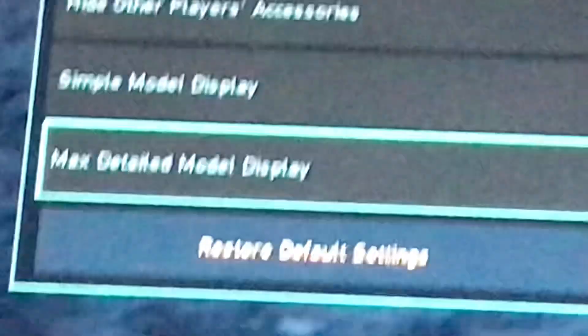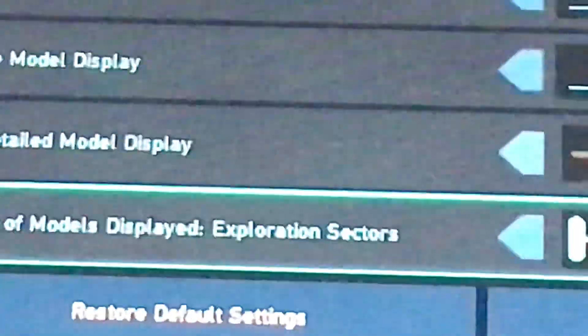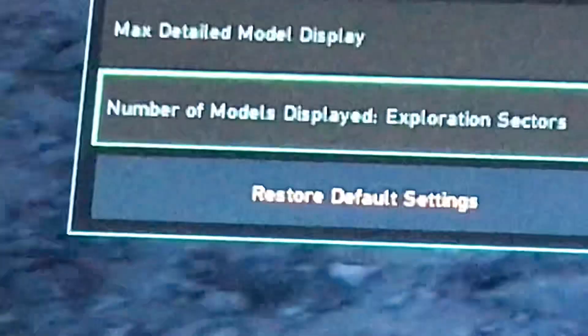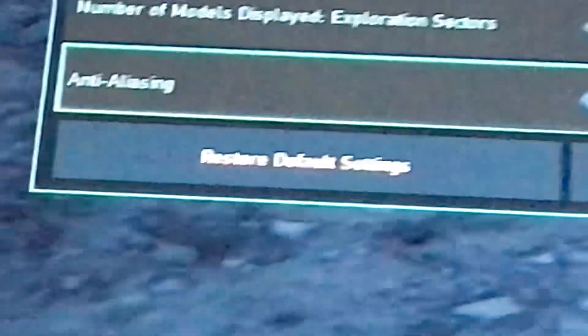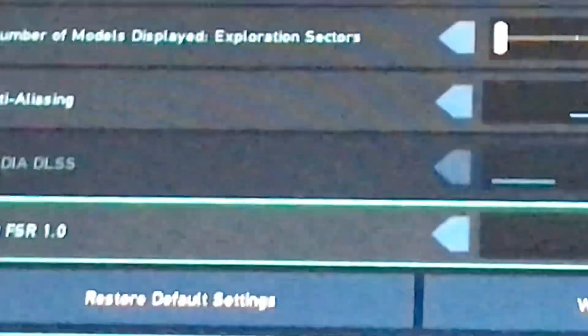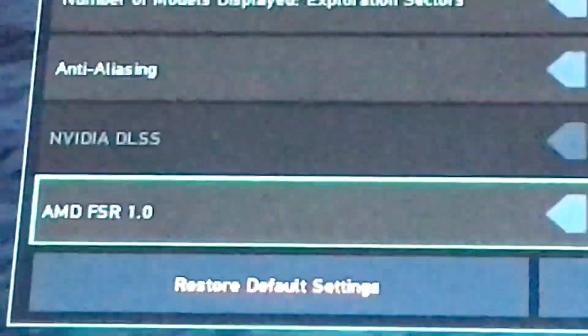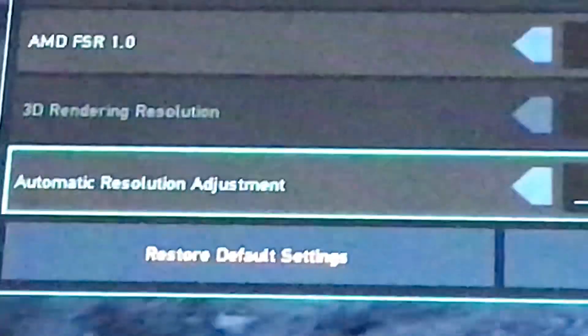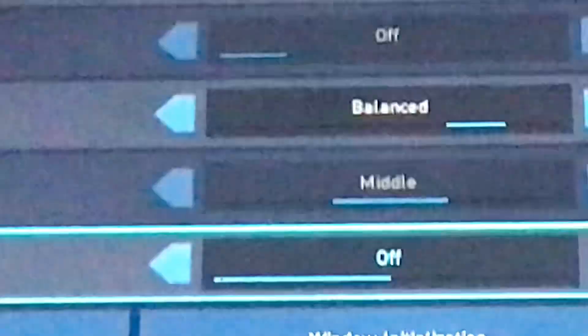Max detailed model display is set to 14 — that's the most people you can see at one time. Number of models displayed during exploration zones is 8, which is the max you can really do. Anti-aliasing is set to FXAA — I noticed that TAA makes the game a little blurrier. FSR is set to balanced.